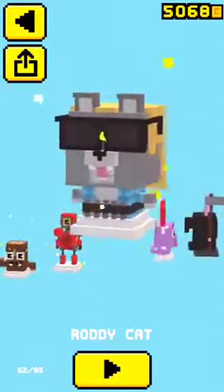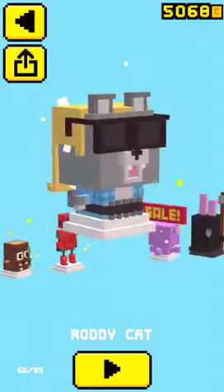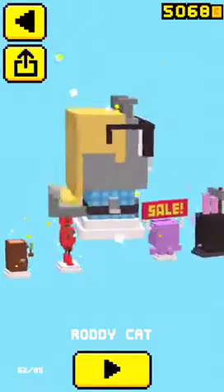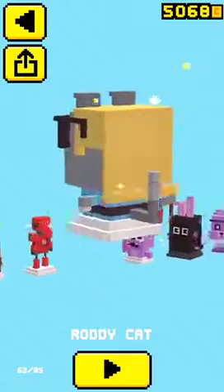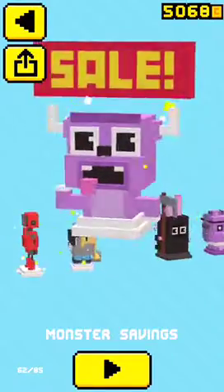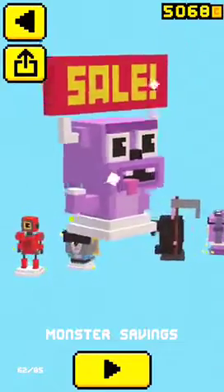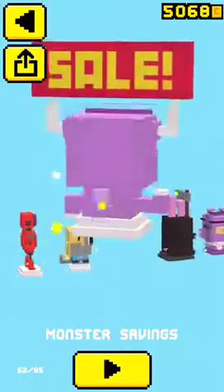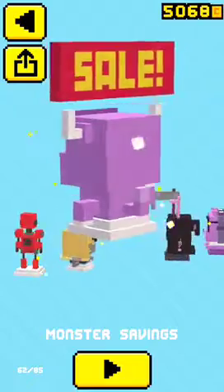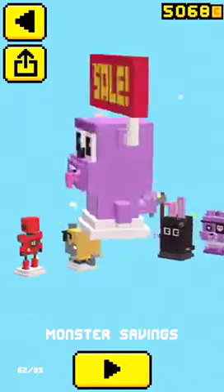To get Rowdy Cat, you have to be the Rowdy Cat from the Black Friday update, and you have to kill 50 shopping cart enemies. To get Monster Savings, you have to be the Bargain Hunter from the Black Friday update and you have to collect 500 coins, but not all in one turn, so don't worry about that. Just keep trying to collect money from him.